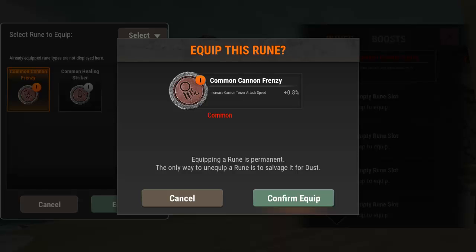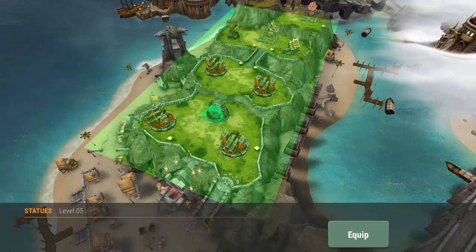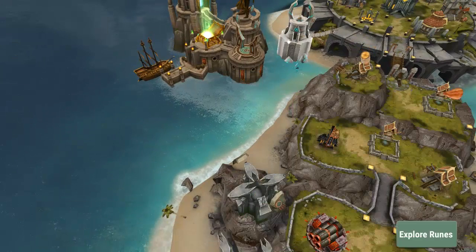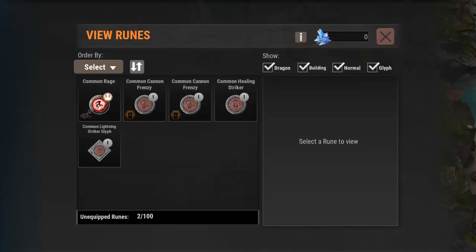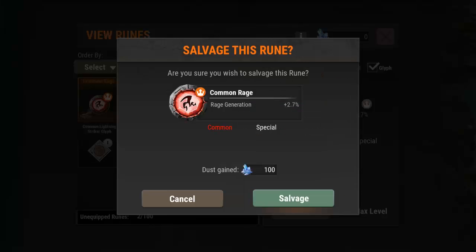When you equip a rune it's going to tell you that equipping this rune is permanent — the only way to unequip the rune is to salvage it for dust. You have to remember that once you equip them it is permanent, you cannot take it back off. You have to convert it to dust, which you can do by going in here, selecting one, and salvaging it — it'll turn into a hundred dust.